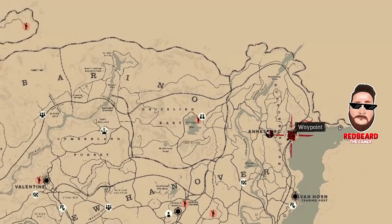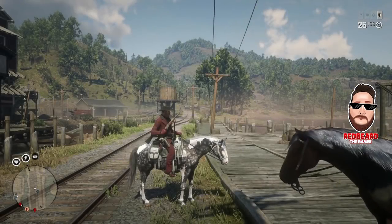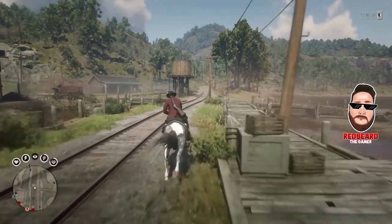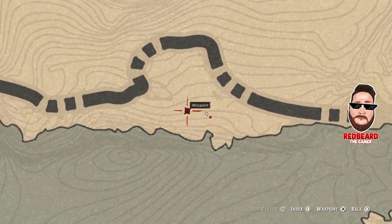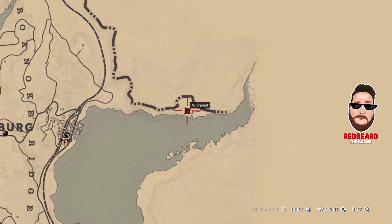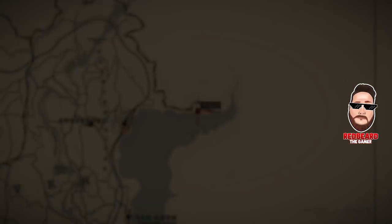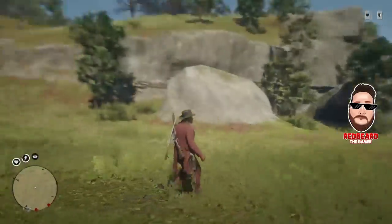You need to head over to Annsburg, which is in the north east of the map in Red Dead. It's really easy to get here because you can fast travel. Once you arrive, head over to this location — it's even further to the north east, almost outside of the map. That's why this location works so well: when they respawn, they respawn back in the same place they died because they have nowhere else to go.